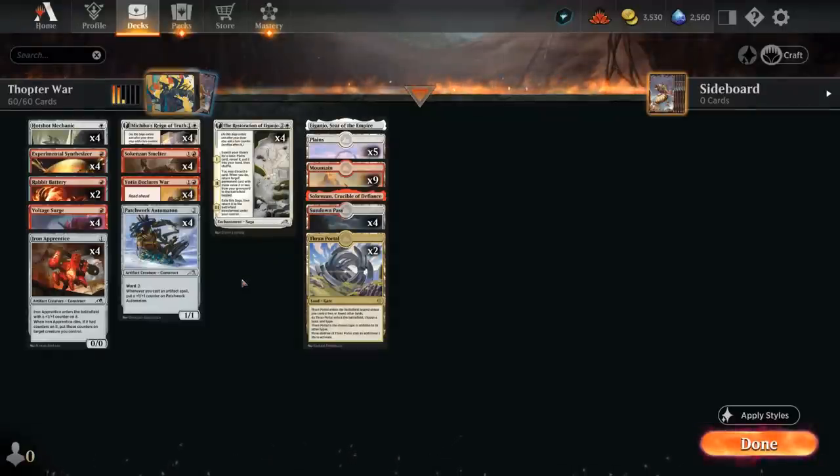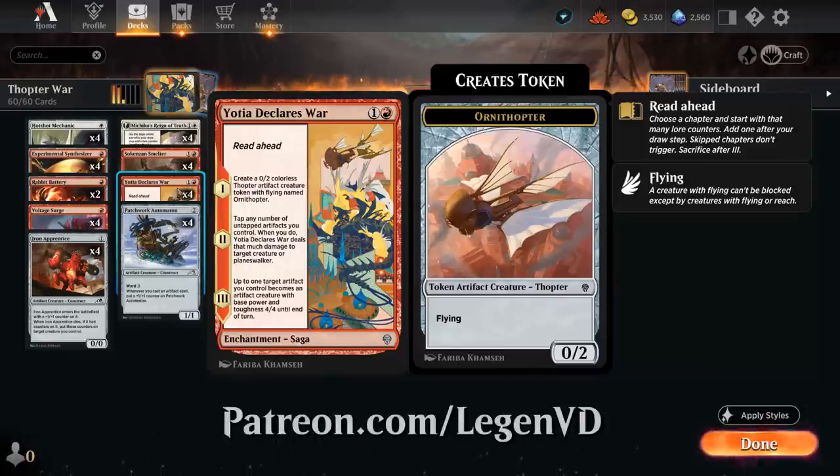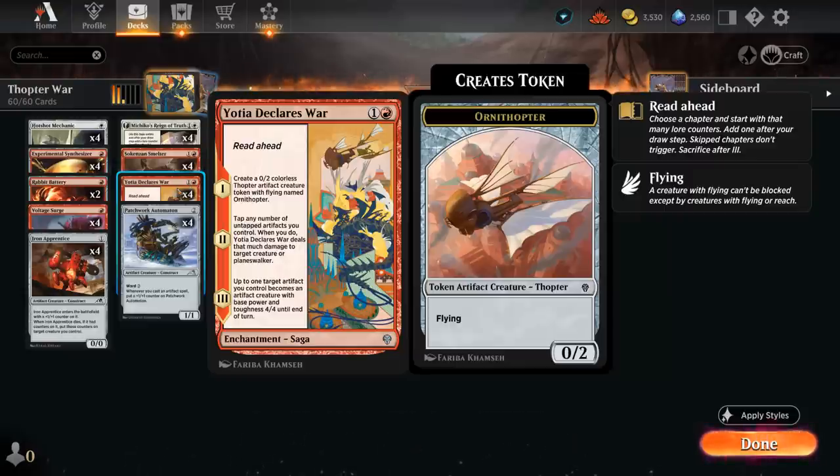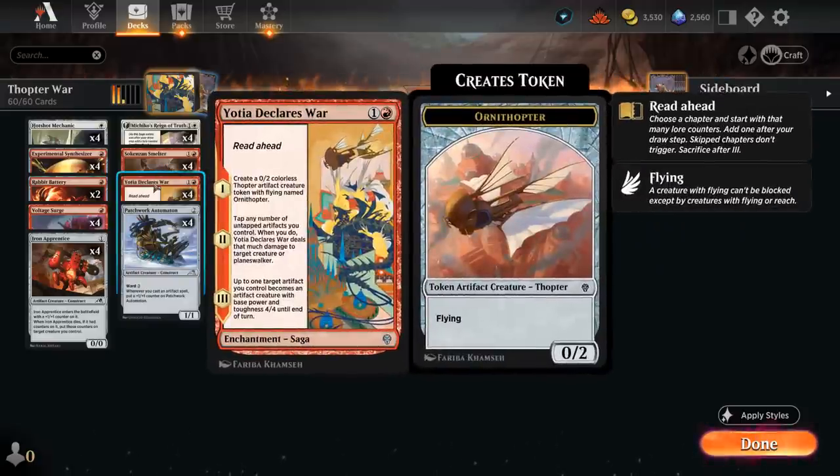Hello and welcome to another Standard Games video. Today we're taking a look at a red-white artifact deck featuring four copies of Yotia Declares War, as voted on by my supporters on Patreon — a two-mana read-ahead saga that on Chapter 1 makes an Ornithopter token. On Chapter 2, we can tap any number of untapped artifacts we control and deal that much damage to a creature or planeswalker, and finally up to one target artifact we control becomes a 4/4 artifact creature until end of turn, so it can even animate non-creature artifacts like Experimental Synthesizer.